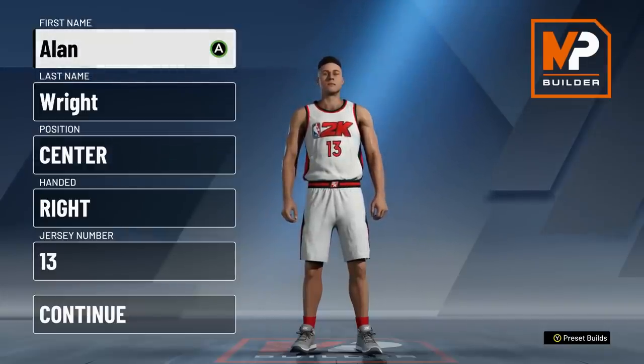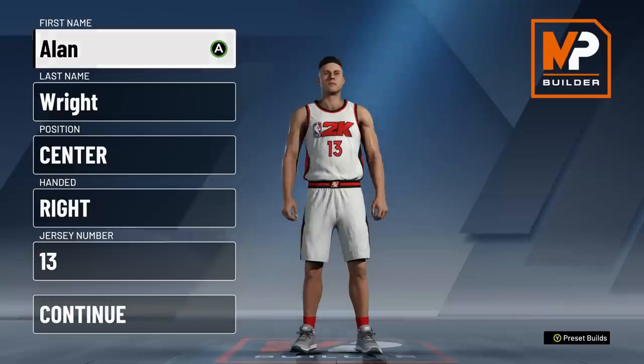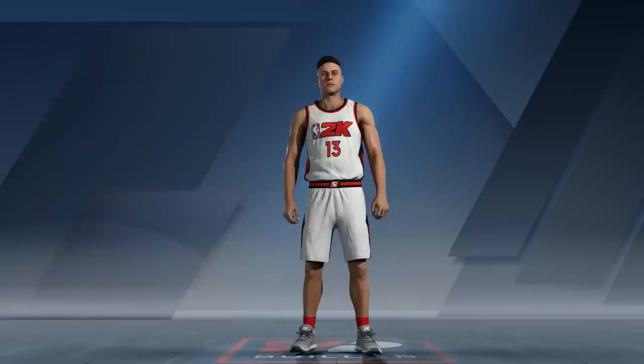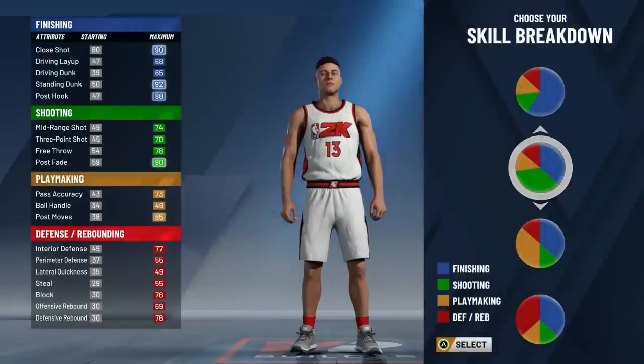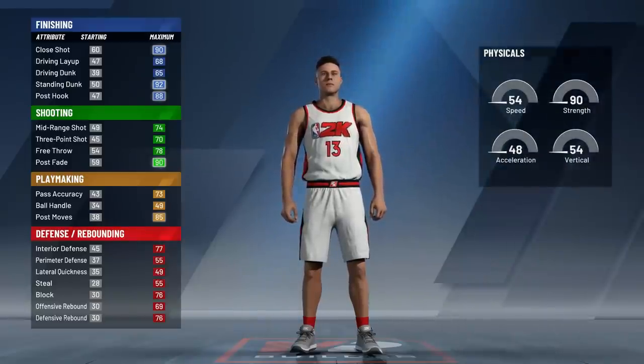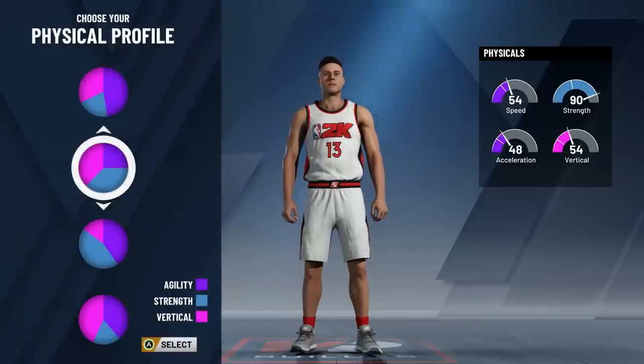For those that haven't made a build yet and want to make exactly what I'm making, or maybe just want some ideas, this is in my opinion the absolute best you can have for a post scorer. We're gonna be a center - choose whichever hand you want. Going on to the actual skill charts, it's gonna be the second one - the shooting and finishing pie chart - which I feel is gonna make us well-rounded and a great post scorer.